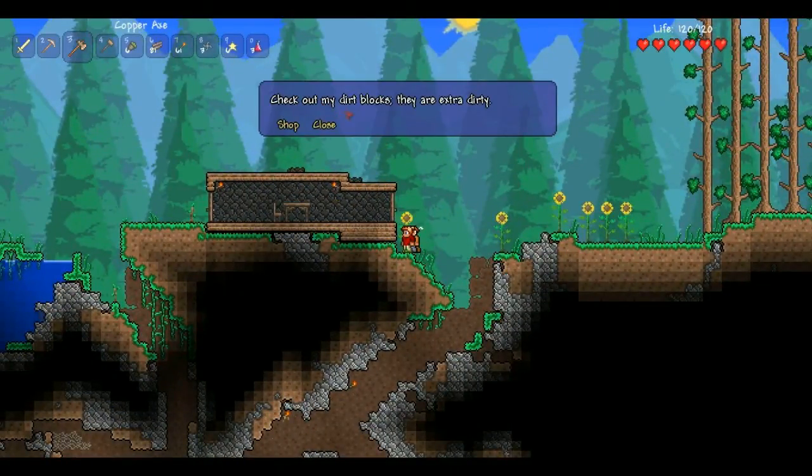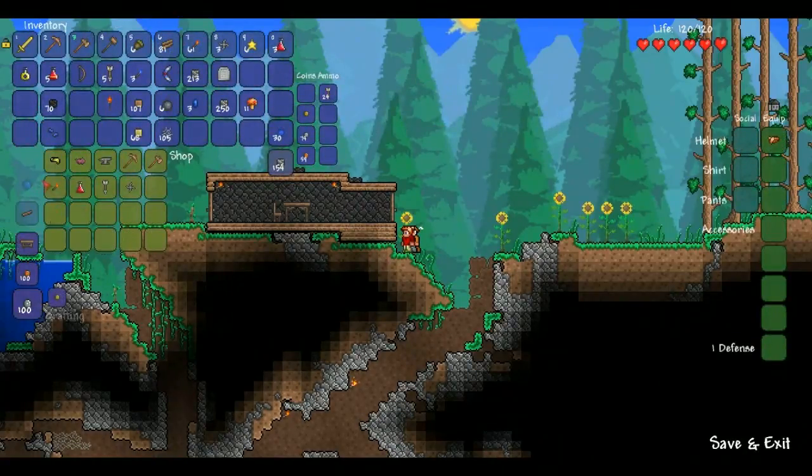Check out my dirt blocks — they're extra dirty. He's got a mining helmet. Equipable — provides light when worn. Hell yeah! I need more gold. I'm definitely buying that mining helmet. I need that. Piggy bank — can be replaced. I know what piggy banks are. Whenever you go on multiplayer, you can store your things in a piggy bank instead of a regular chest, and people can't open the piggy bank — they're not going to steal your stuff.